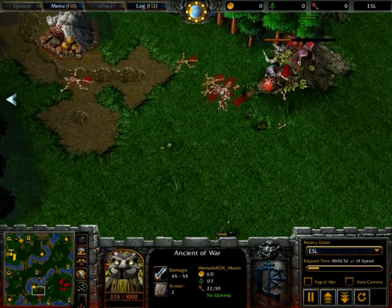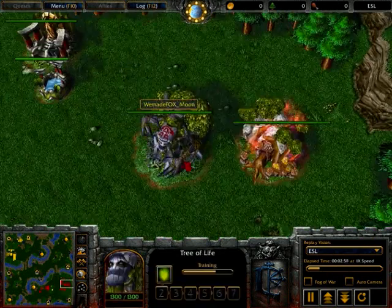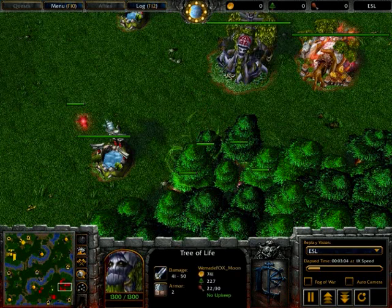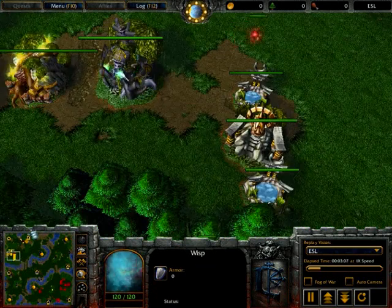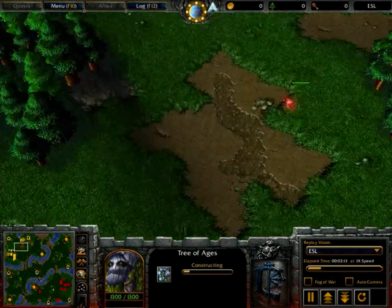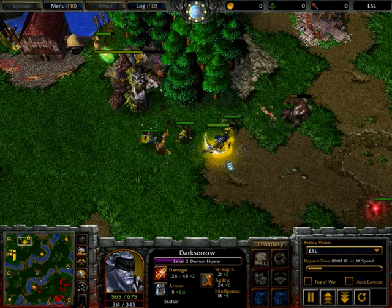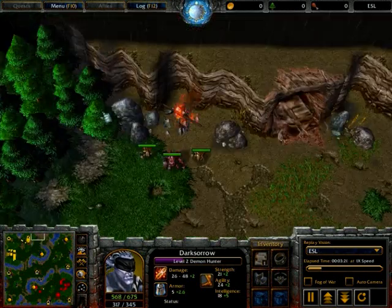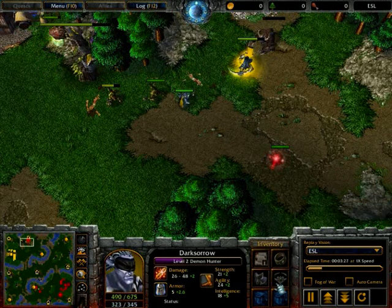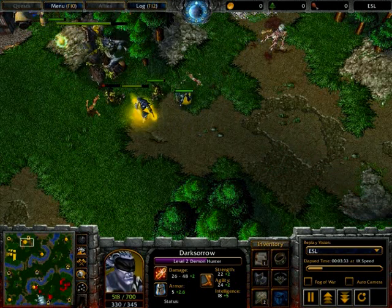Chex has now scattered the Ancient of War creeping the natural expansion here, and Moon's still at tier 1, still building archers. Actually has an idle wisp there. Moon just scouted — Chex has now started his attack. Chex is doing a very standard play at this moment, Moon obviously a bit less standard but not unheard of. Chex now going to creep; he hasn't creeped this camp yet so I don't think it's going to be quite enough. He has a circlet and mantle of intelligence, and now a lightning shield as well, which is not great against elf.